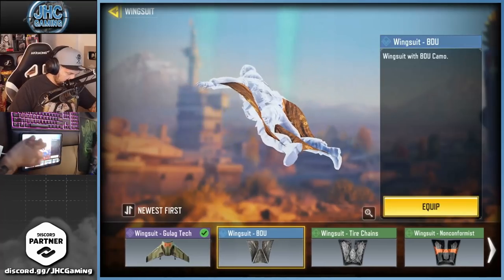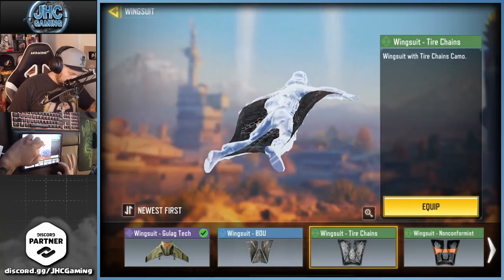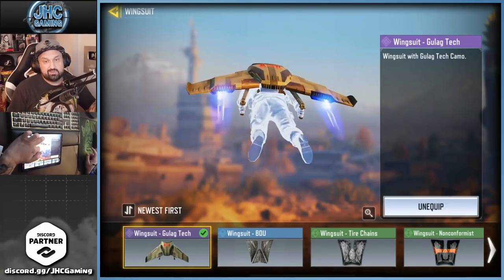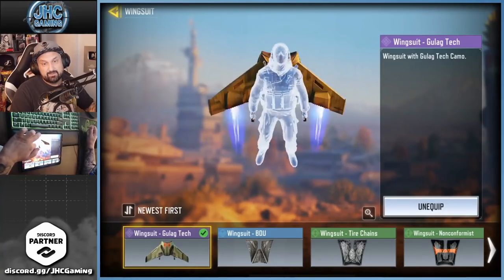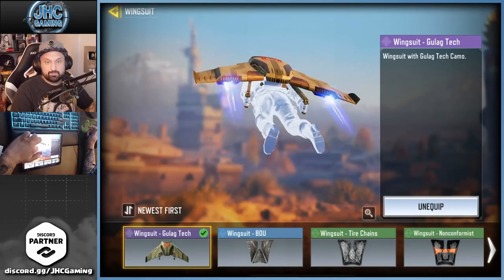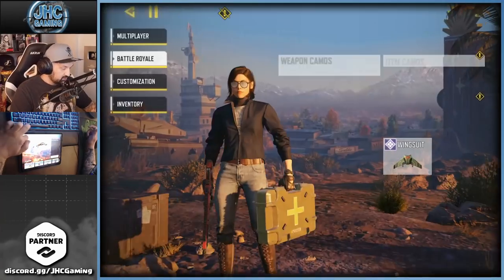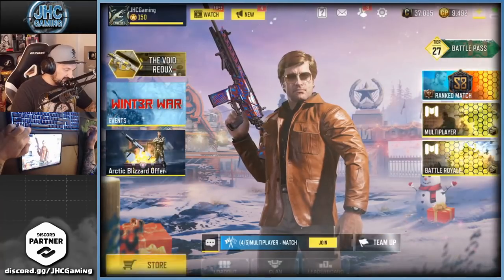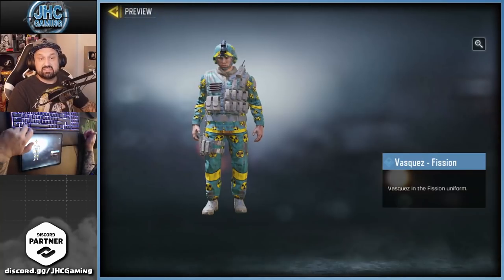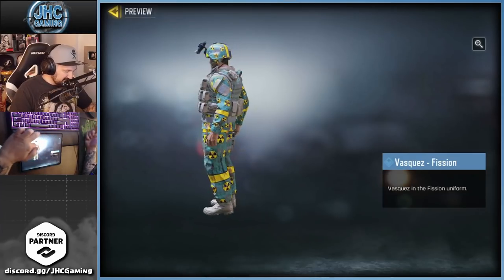It's called Gulag Tech — instead of the usual wingsuit where you just drop and see colors, this one looks like a jetpack. Gulag Tech wingsuit with Gulag Tech camel — it's pretty dope. We're gonna have some gameplay later in battle royale on the next stream. That's it for today's video, hope you guys enjoyed. Let me know how you're doing on the lucky board — do you like the free skin this season? I thought it was pretty cool, not the best skin but it's interesting.